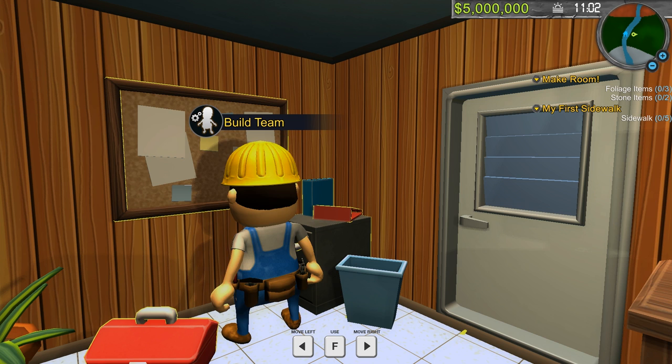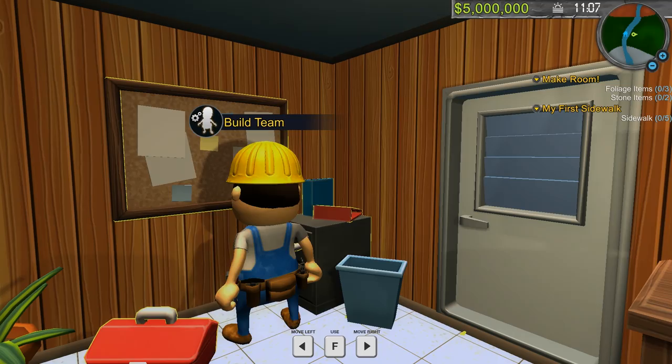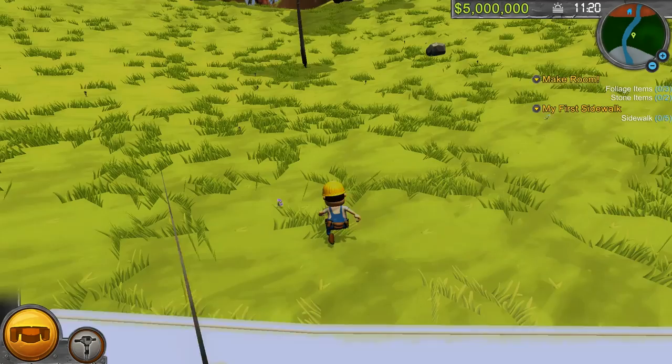We got the wardrobe, we got the option screen, the build a team. I want to build a team. Wait — sidewalk builder one? Let's take a step back here, a lot is happening all at once. So the next thing we need to do is foliage, some items and stone items.